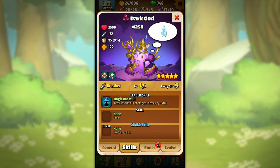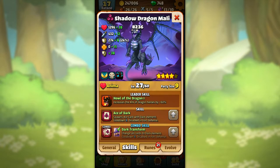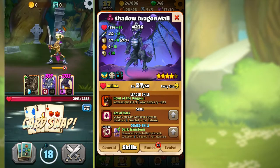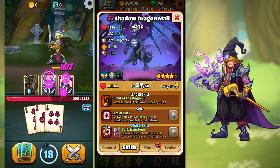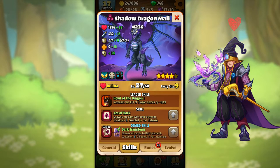Not all heroes have combo skills, but Shadow Dragon Molly has a combo skill called Dark Transform. It changes all cards to the Dark Element, but only if Mage Wilford is in the party too. I'll show later in the video how that really works.